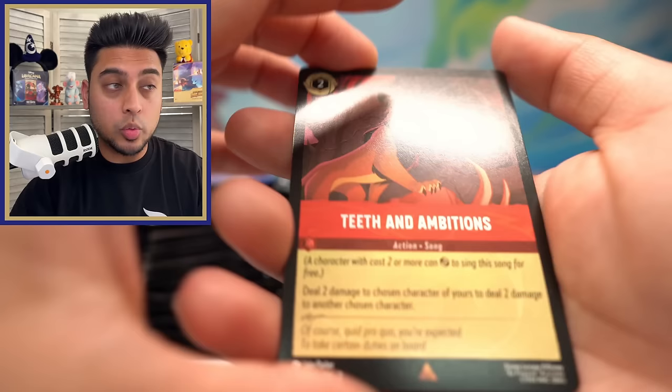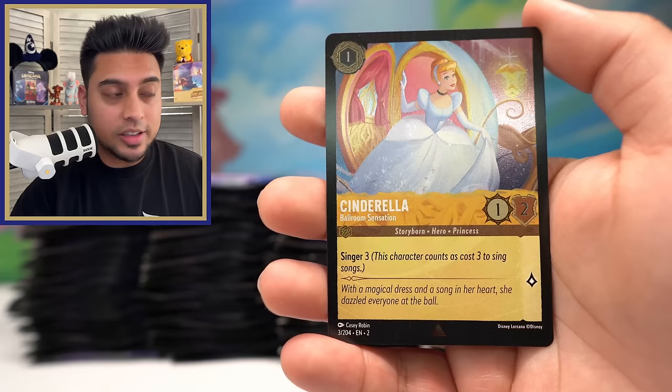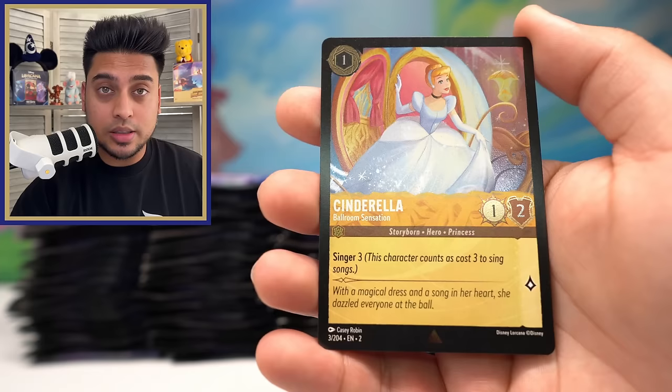Rise of Floodborne has been rising in popularity a little more recently. First Chapter is always going to be considered the best, but Rise has been pushing its way back up. We pull Teeth and Ambitions — very nice pull there, Namari. And this is what we're looking for: Cinderella Ballroom Sensation, which honestly even the rare foil looks beautiful, this card looks amazing even in its rare form.